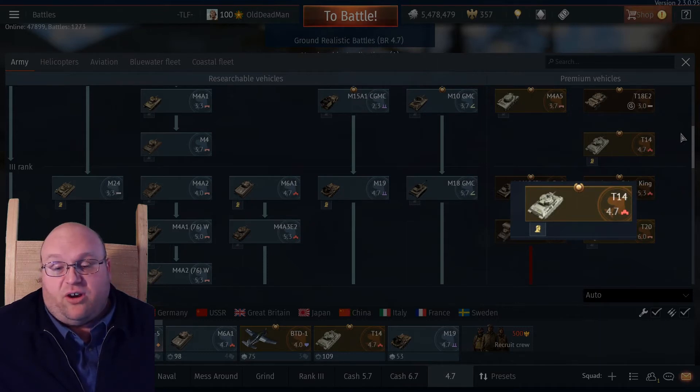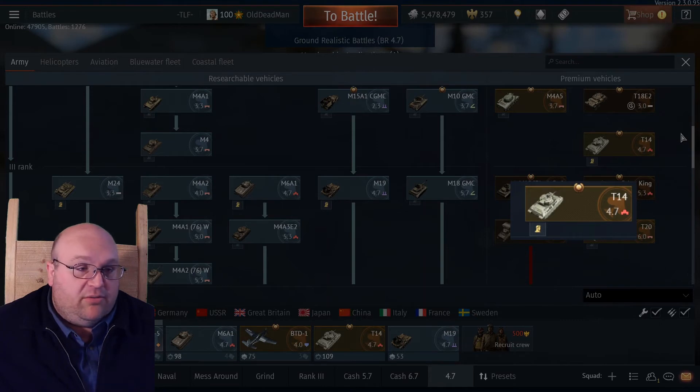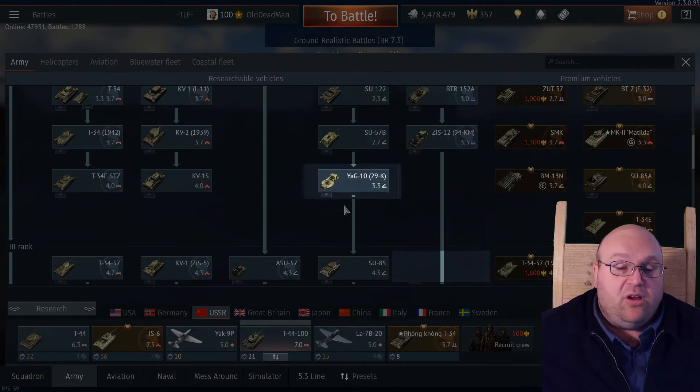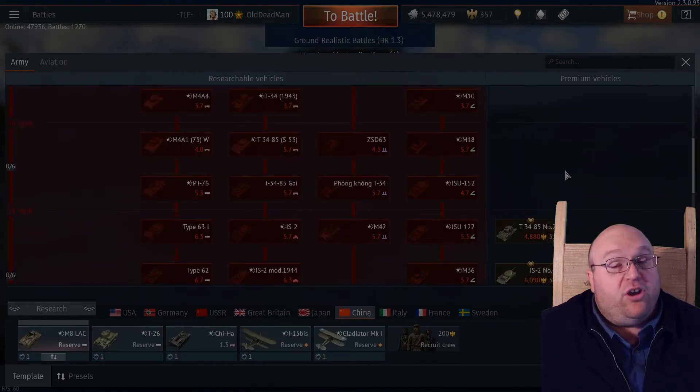Number one, its BR definitely fits rank 3. Number two, that makes it useful for doing War Bond tasks, events, and all other similar things. The biggest problem is its 4.7 BR, which means it gets constantly uptiered to 5.7. The 75mm gun, even though it has APCR rounds, is not really pulling its weight at those full up-tiers — that said, you can make it work if you can make any 75mm work. The AG 10K will be moving from rank 3 to rank 2, moving beneath the SU-57B.